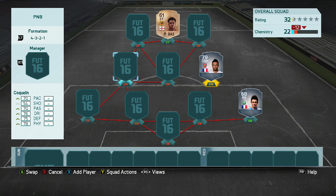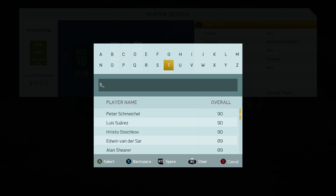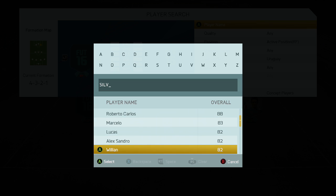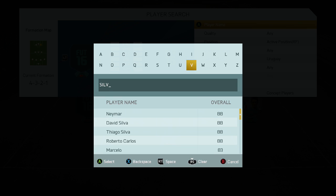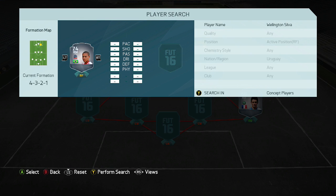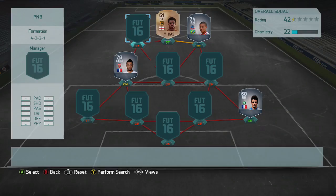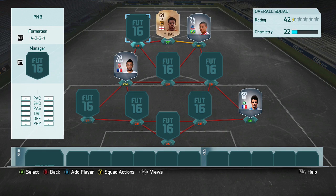Coquelin needs to be over there. We're gonna bring in Wellington Silva because I absolutely loved him last year. I haven't tried him this year and he gets a link with Chuba Akpom, so that'd be good. We need to change him to a right forward — perfect, he goes right there in the team. Now for left forward, we need someone to link with him. Maybe an Englishman.